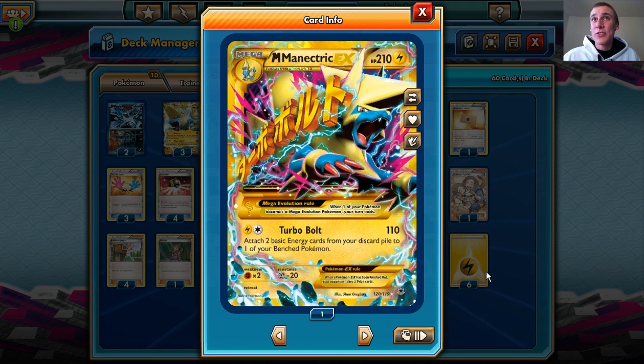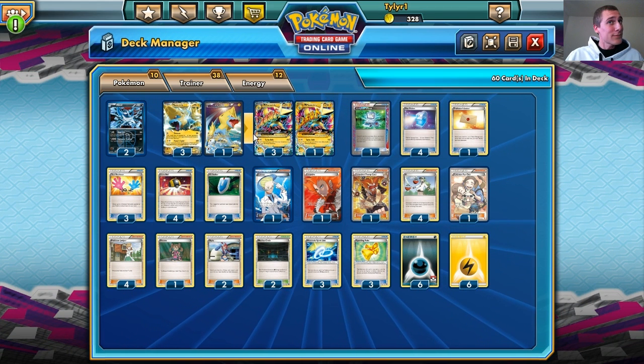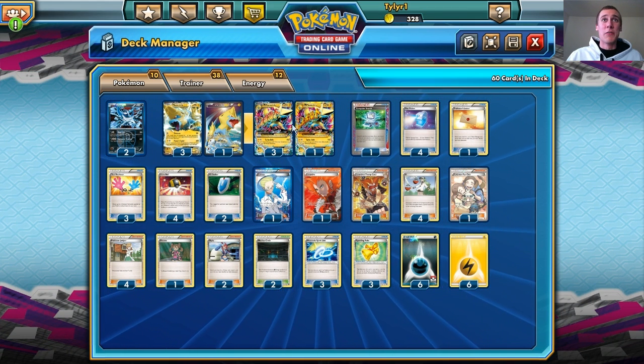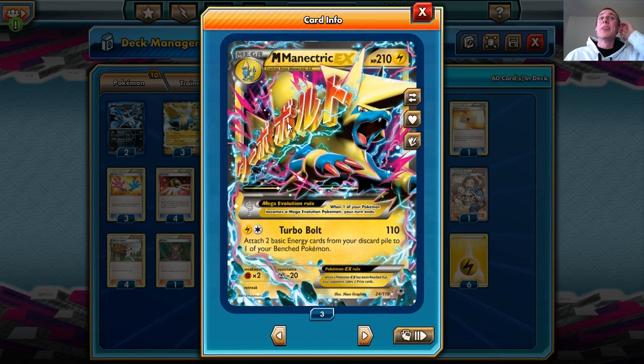It is a Mega, so you do have to end your turn when you evolve into the Mega Evolution — except when you have Manectric Spirit Link in play, which lets you not end your turn if this card is attached to your Manectric EX. So when you totally evolve, you don't have to end your turn, and that is amazing because second turn we can potentially do 110 damage and attach two basic energy to our benched Pokemon.